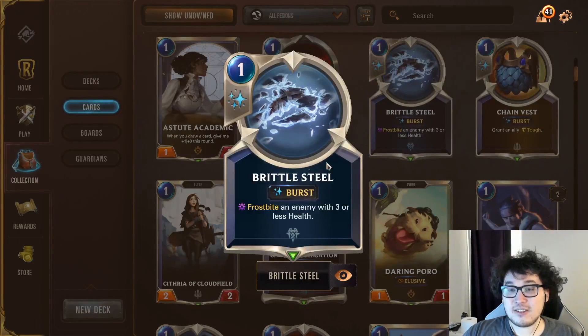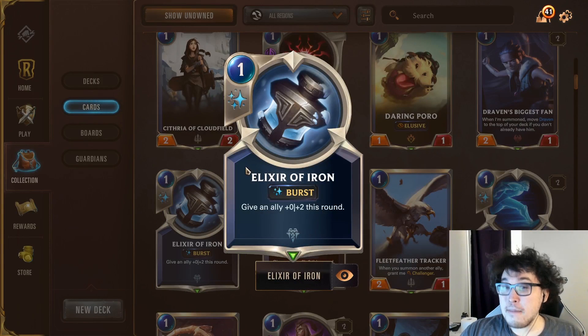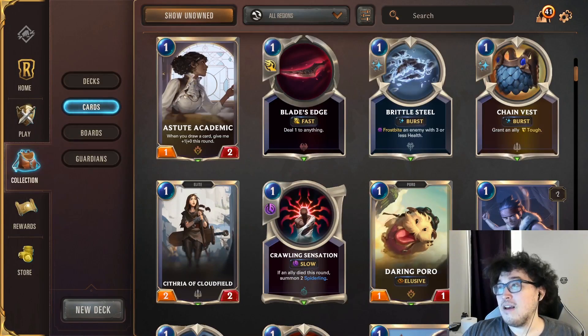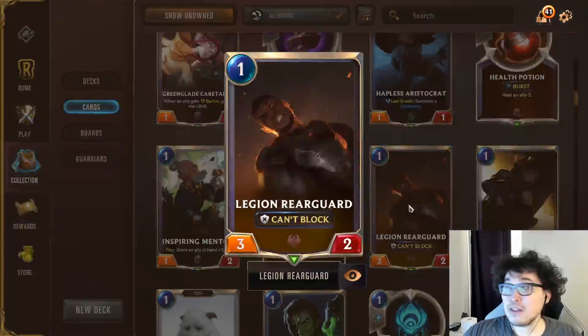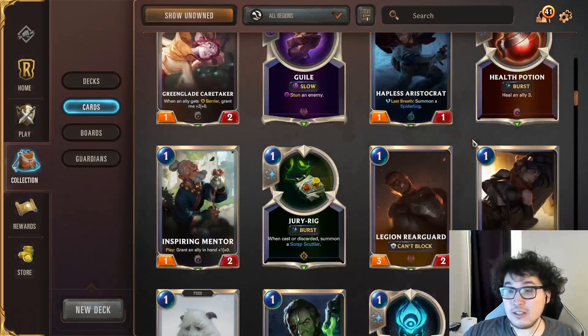Also for Freljord, we have some basic combat tricks: Brittle Steel and Elixir of Iron. These two very popular commons appear in basically every Freljord deck — even elusive splash Freljord sometimes runs Brittle Steel. They're two very powerful early cards for Freljord.